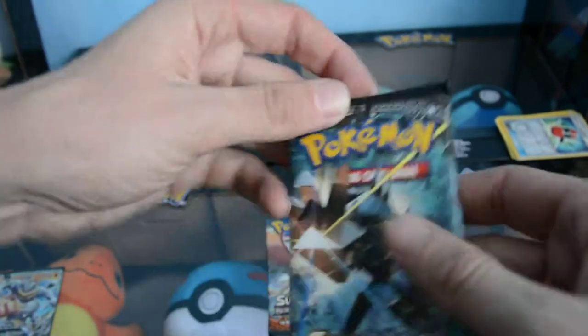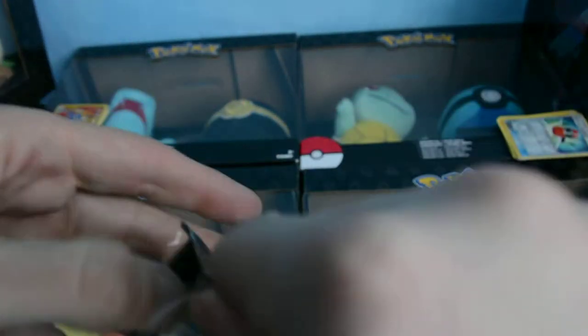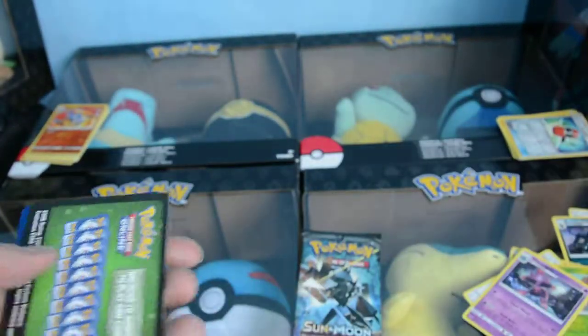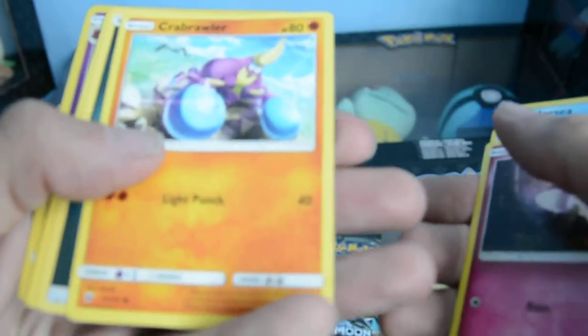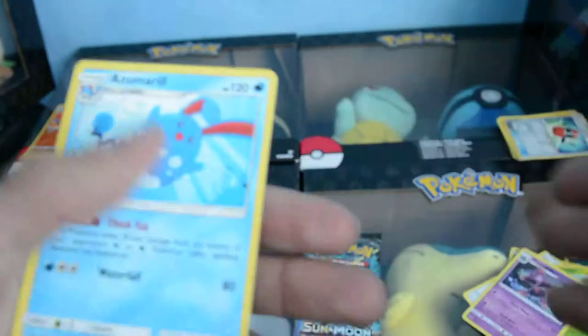Burning Shadows — go with the holo pack first. Green. Horsey, Venipede, Sandygast, dropping the cards, Mole, Criberola, Darkness Energy. Tormenting Spray, Whirlipede, Guzma, Reverse Holo Whirlipede, and Azumarum.